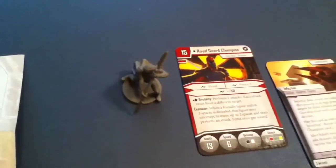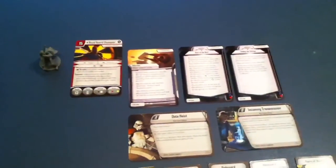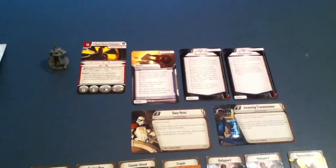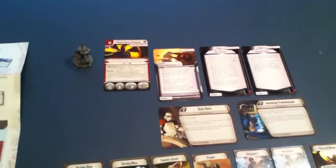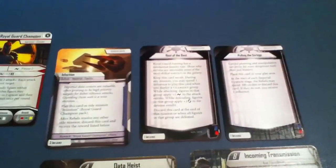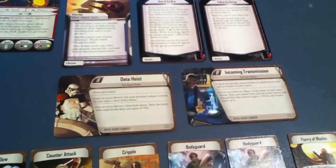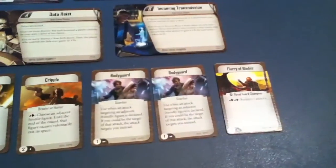Whereas with the heroes so far for the Rebellion, we had a rule sheet, then one side mission card, two skirmish mission cards, six command cards, and one reward card. In this case, the Imperial pattern will seem to be deployment card and figure, rule sheet, then three agenda cards — remember because they always come in sets of three. As before, a pair of skirmish mission cards, and then instead of six command cards and one reward card, we have seven command cards.